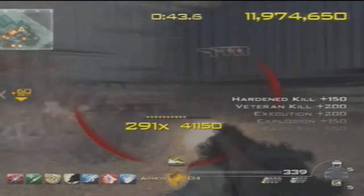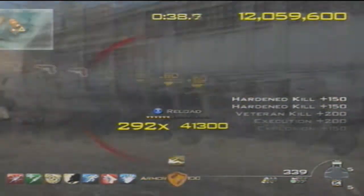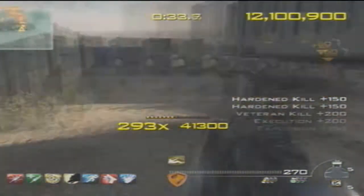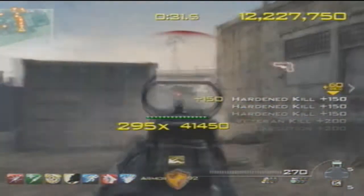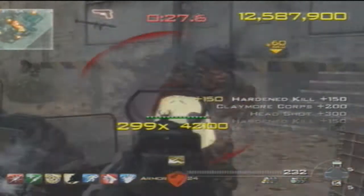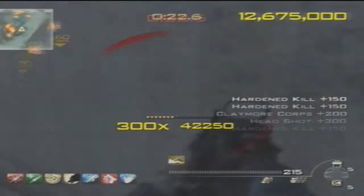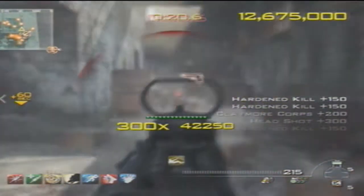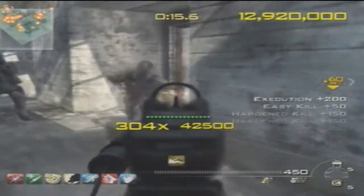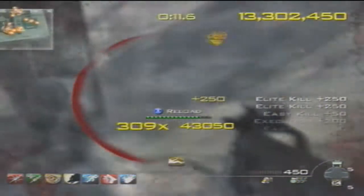If you want to get a good game, you want to get your multiplier up to about 300. Mine's at 295, 297, 298 — and there it is, 300. I knew I needed to run away here because my armor had just run out, and I didn't want to face the juggernauts with only one quick revive left.